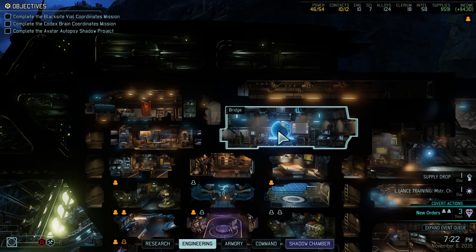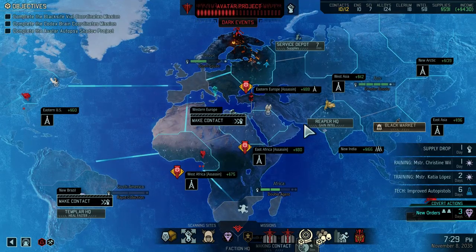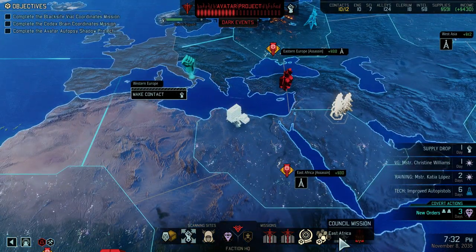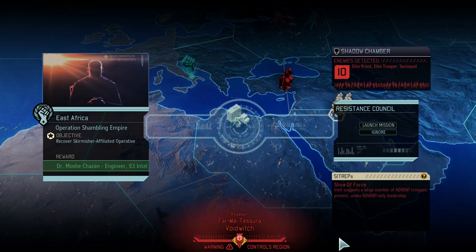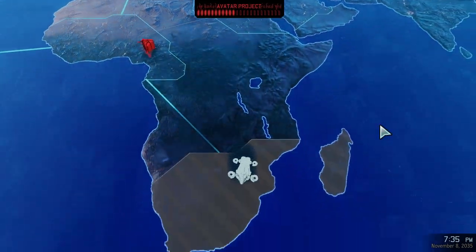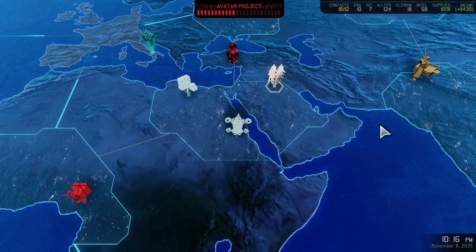I love XCOM 2 - it is right up there as one of my all-time favourite games. The premise: aliens have taken over the planet and we are the resistance forces fighting against said aliens. The aliens, while pretending to come in peace, are up to no good and we're trying to stop them. I am a fair way through this particular campaign. I'm playing with the War of the Chosen DLC, which adds a huge amount - it's probably one of the best DLCs in terms of content. I've also got a few mods installed.